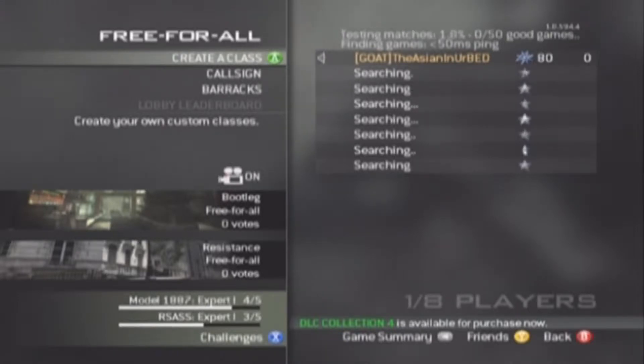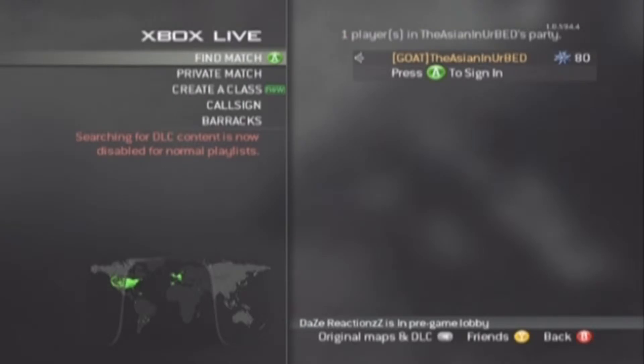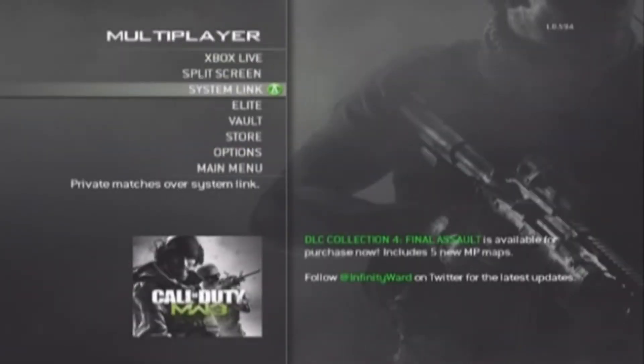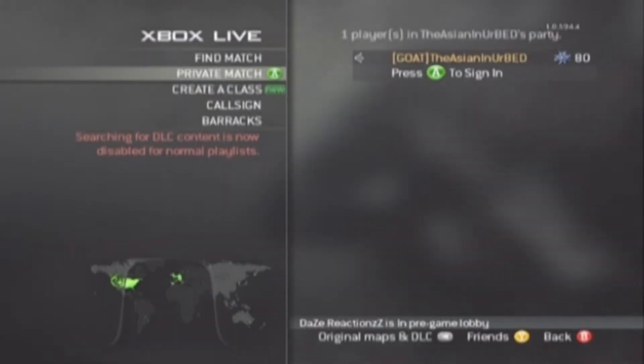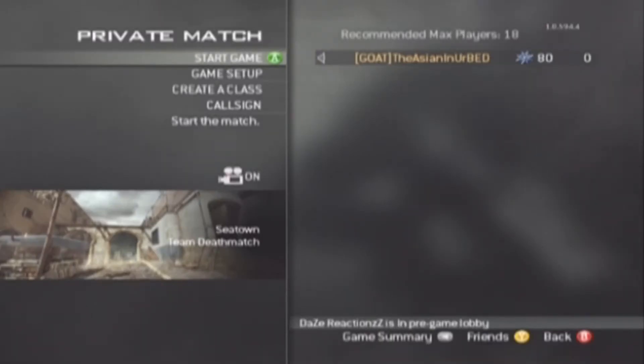Search free-for-all for about one or two seconds — I don't know, just about as long as I do it. Then you just want to back out and go to the multiplayer menu, and with your second controller go down to system link and press A with your first controller.